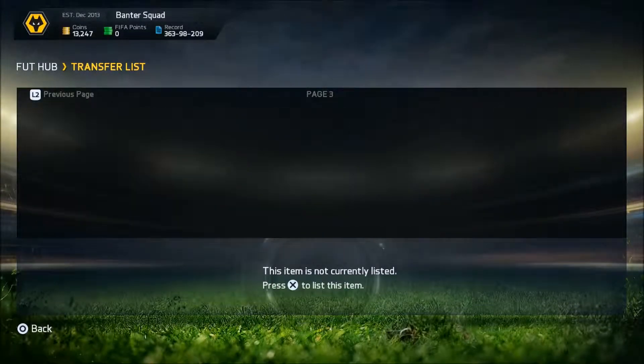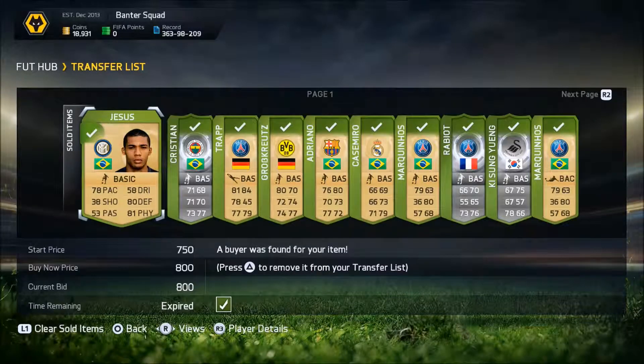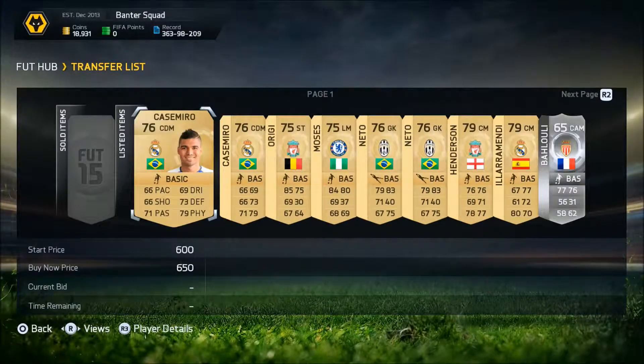We've picked up a lot of transfer players like Aquino, Bali, and Gabriel, and a lot of those players did sell. We're sitting on 18,000 coins with it.